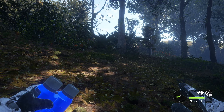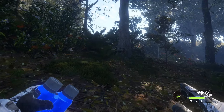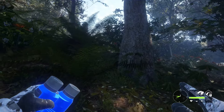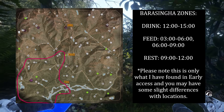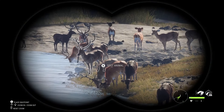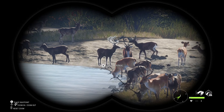Among the forests and grasslands in the southern regions of Sundarputan resides a brand new and unique deer species. Also sometimes known as the swamp deer due to their preferred habitat, Sundarputan boasts an impressive population of Barasinga. The Barasinga is a large deer species with some incredible antlers.